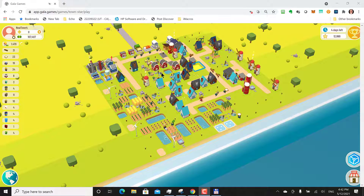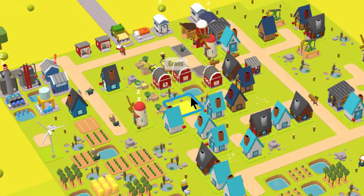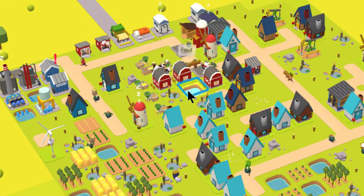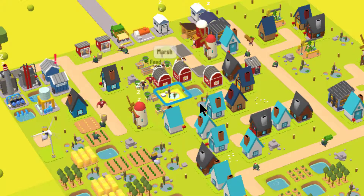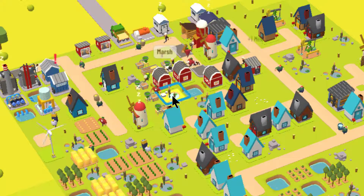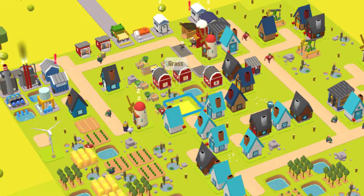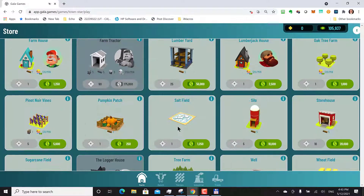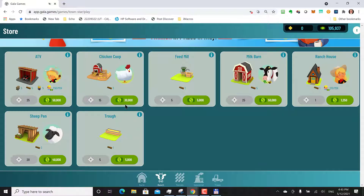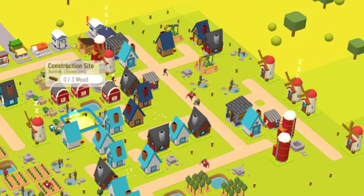I was getting ready to add a chicken coop here so I can start selling eggs, and I want it next to water. One thing I wish I understood better is where exactly to put it — does it have to be next to the lake, or is diagonal to the lake good enough? Eventually when the game proceeds, I'll probably have to get rid of these marshes. Knowledge is power and I don't have it yet, so I'm going to put the chicken coop right there. Once it's built with the wood, we'll see how much water it's getting.